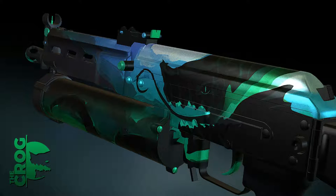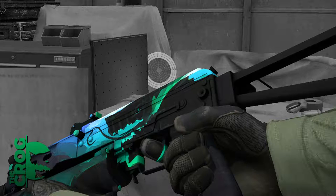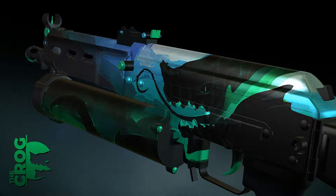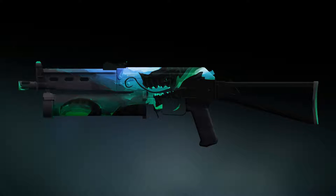Next up is the Krog on the PP Bizon. Finally, a green-blue skin — I've gotten so tired of watching all this pink. This skin is actually pretty cool. I love the artwork on it, and this skin also feels like it has high definition and very good depth. There's a chameleon on the skin, and I think this looks very dope. Definitely one of the coolest PP Bizon skins that would be added into the game.